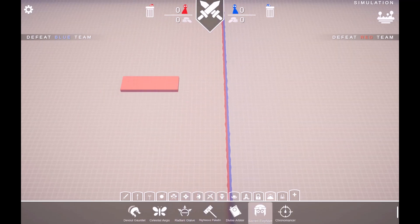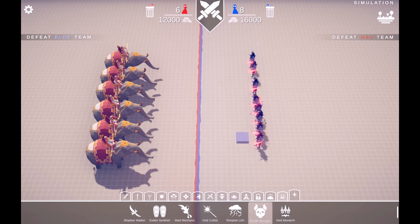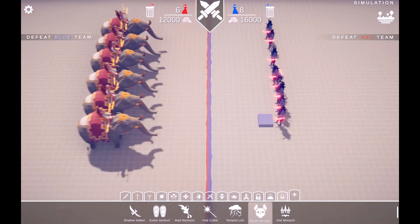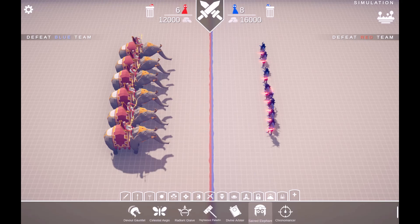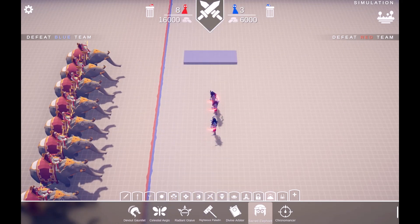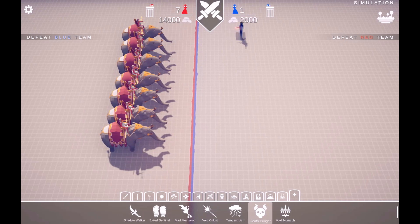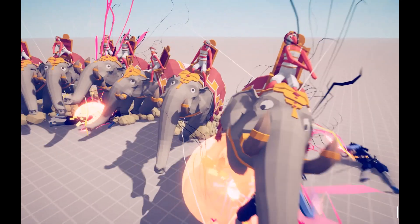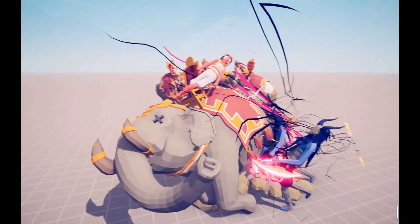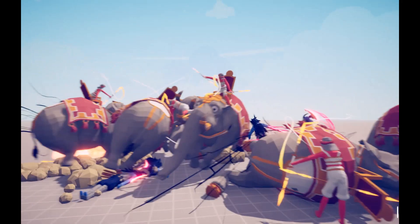Next, the Sacred Elephants versus the Deathbringers. I love these - they're really cool designs. Seven Sacred Elephants versus seven Deathbringers. Let's go. One's down. Two down. Three down. The Sacred Elephants have won.